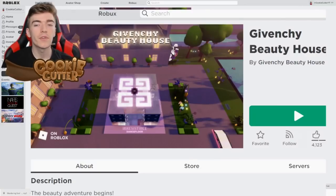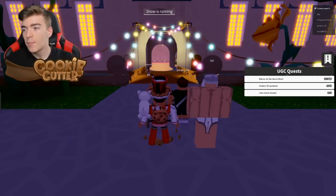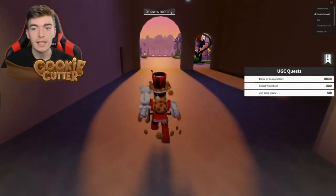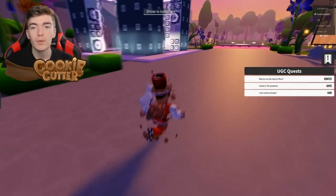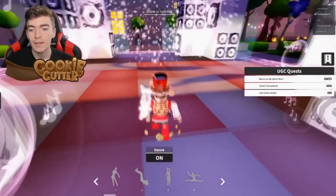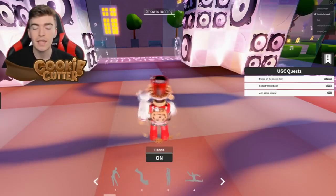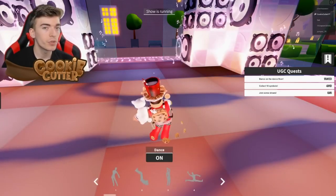The next game is slightly older — it's called the Givenchy Beauty House. On the right-hand side of the screen there's a section that says UGC Quests. By doing these quests you'll earn free items: if you dance on the dance floor for 100 seconds you earn an item completely for free, or collect 10 symbols located around the map for another free item. There are quite a lot of awesome free items here made by a designer brand. By simply walking over to the dance floor you can see your UGC quest symbol slowly increasing. Wait for 600 seconds and you'll receive a completely free designer item for your Roblox avatar's character.